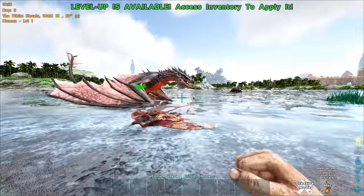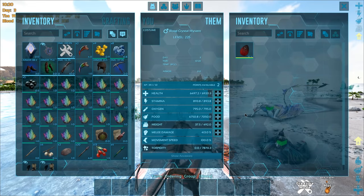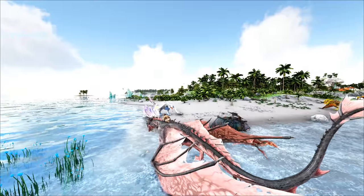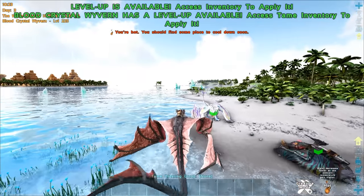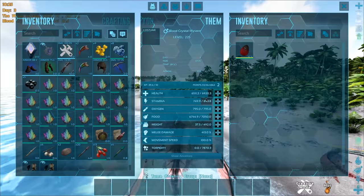Let's move on to the second coolest one — this is the Blood Crystal Wyvern. This one has a very crazy ability. First, let's take a look at the breath — it's very cool, I love the red breath. It looks a little different from what the modded version looked like.